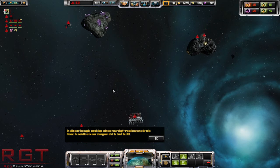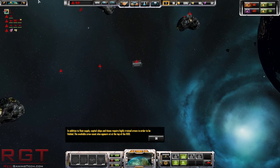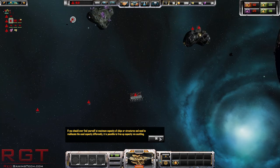In addition to the supply, capital ships and titans require trained crews in order to be fielded. The available crew units appear at the top of the HUD - we've got one crew available. That's not exactly a good number. If you find yourself at maximum, it's possible to free up crew via scuttling - select it and press the scuttle button at the bottom centre. After a brief time it's scrapped; pressing the button again will abort the scuttle.